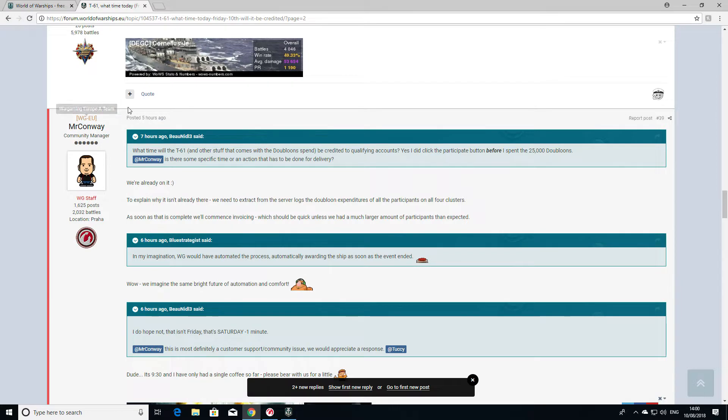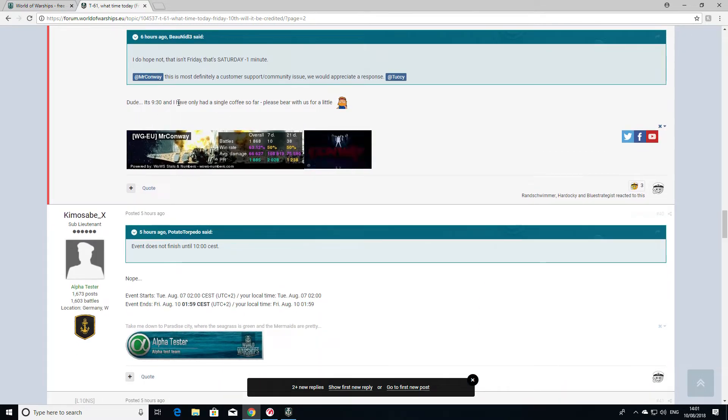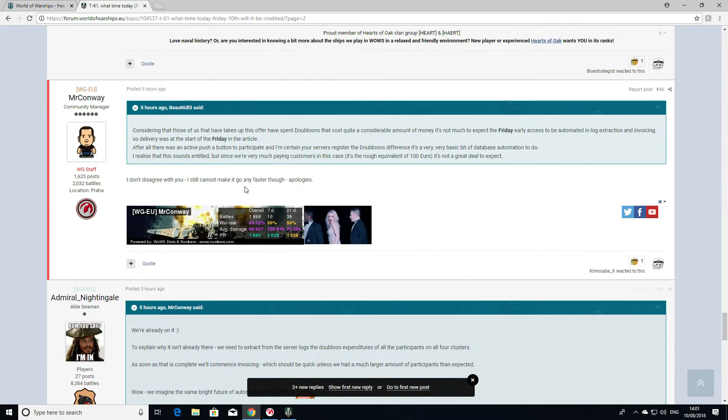To be fair, this would have been about the time he got into work, so that two hours kind of makes sense. He's come back and said: we're already on it, need to extract from the server logs the doubloon expenditures of all participants. That makes sense. And he says it's only 9:30 and he's only had a single coffee — fair enough. Then somebody made a fair observation and he came back and said, don't disagree with you.